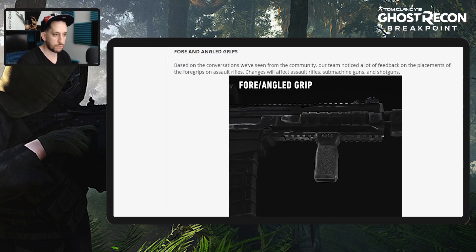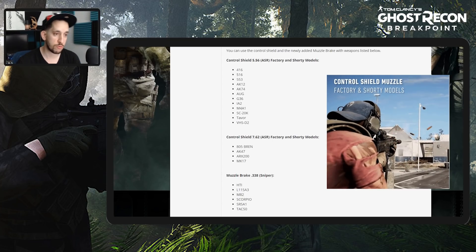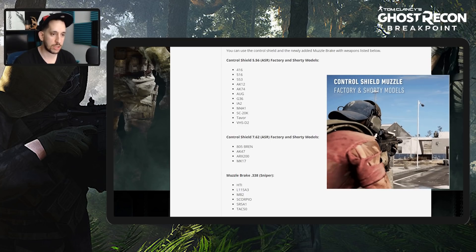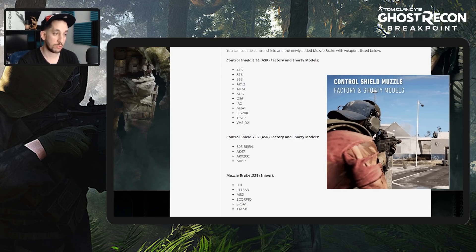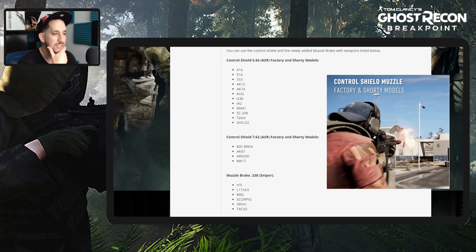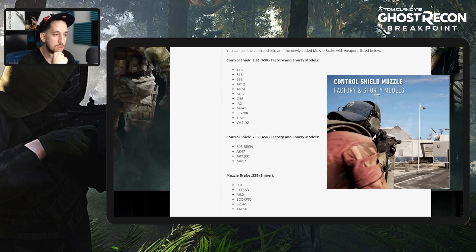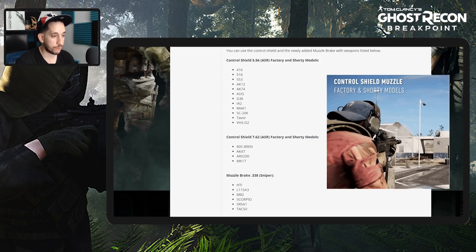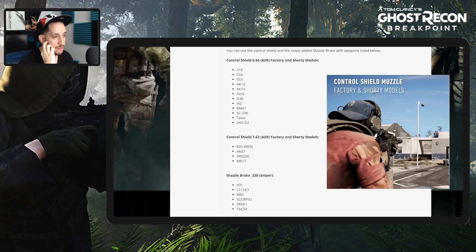New control shield muzzle and muzzle brake are being added to the Maria Shop. Two new muzzle options have been added. The control shield provides a unique look for three separate weapon groups with specific muzzle visual effects. Control shield 5.56 covers: SR, Factor, Shorty models, 416, 516, 553, AK12, AK74, AUG, G36, I2, M4A1, SR, SC20K, Tavor, VHSD2. Control shield 7.62 covers: 805 Bren, AK47, ARX200, MK17. The muzzle brake covers: 338 Sniper, HTI, L115A3, M82.